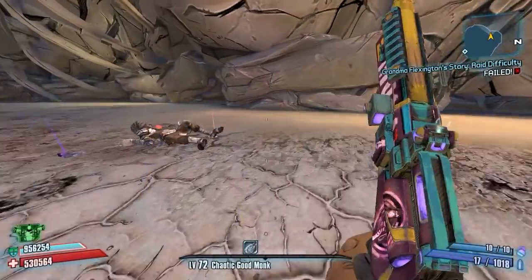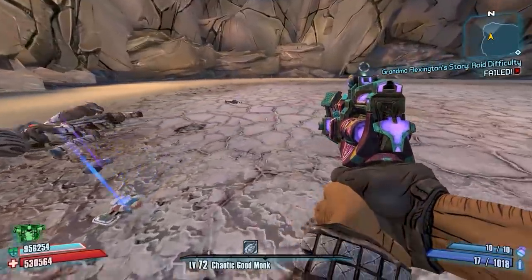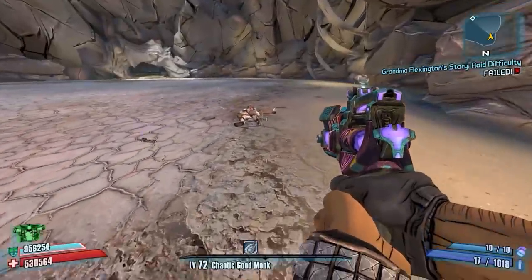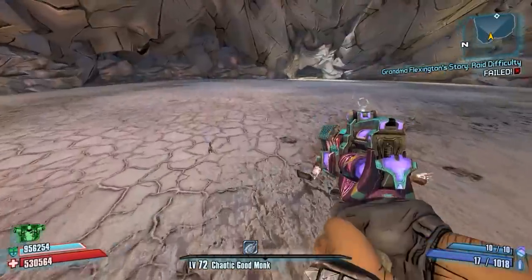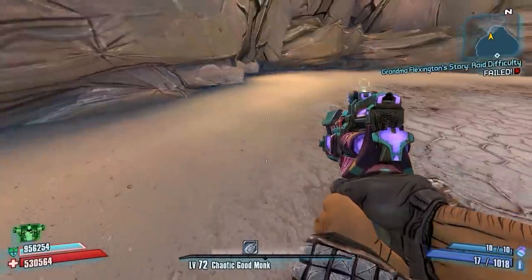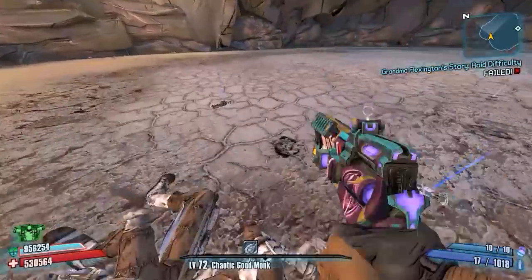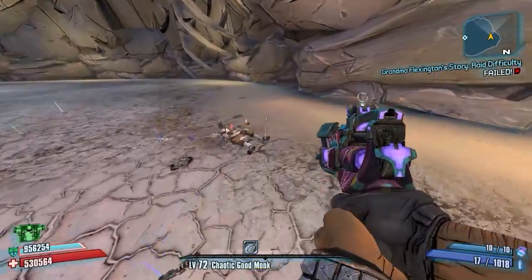Hey, what is going on guys? Cidrolts here and today I decided to try a one-shot on Master Gi. I've done this on OP0 and I decided why not try it on OP8, but all methods aren't possible without a little glitch — the amplified shield glitch with Salvador — and you guys requested a one-shot on Master Gi using this glitch.